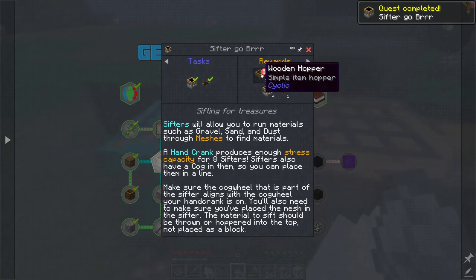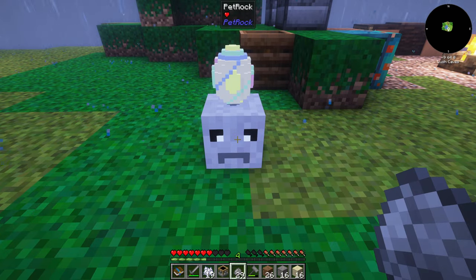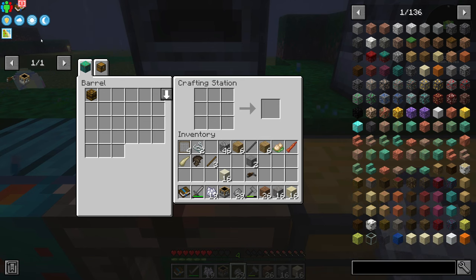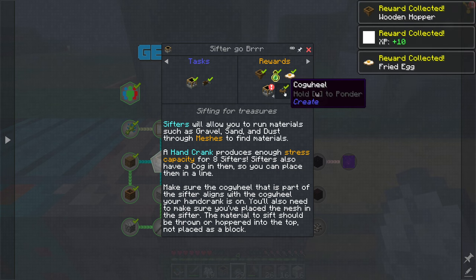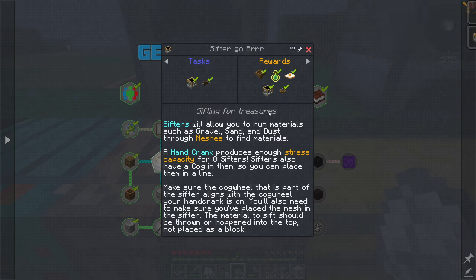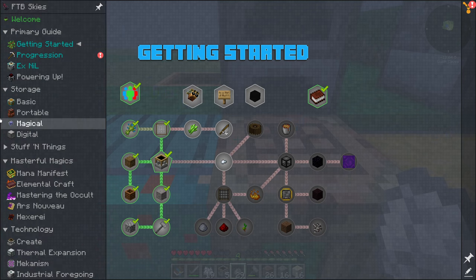What's pushing me, dude? Why are you in my space? Do you eat rocks? Can't click on you - I don't even know what to feed you. So clicking on this quest gives us hoppers, some experience, eggs, more cogwheels, and more sifters. It says right here: 'A hand crank produces enough stress capacity for eight sifters. If you place them in a line, make sure the cogwheel that is part of the sifter aligns with the cogwheel your hand crank is on.'